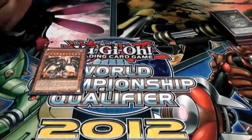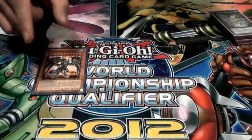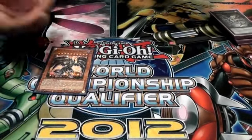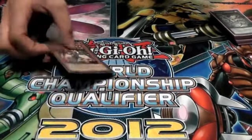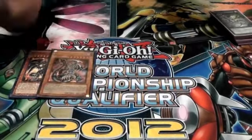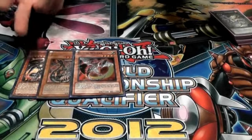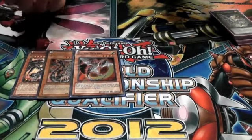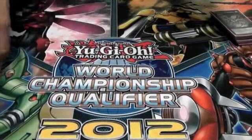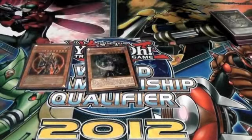We have the one Red-Eyes MD — the card still works at one because when you get it out and protect it, you pretty much win the game. You get a free summon, a free special, and you get to special another monster. Also one Dark Armed Dragon — this card is really live in the deck — and one Eclipse Wyvern. We only need one Eclipse because our main target is Red-Eyes; if we already have Red-Eyes in hand, we get Dark Armed instead. Those are the standard nine dragons.